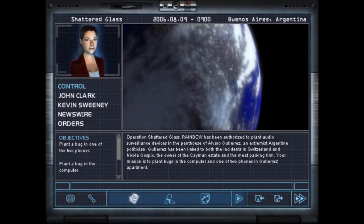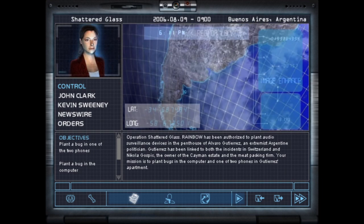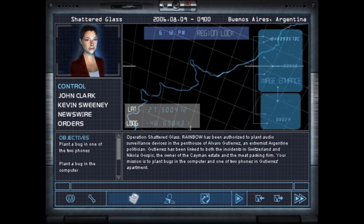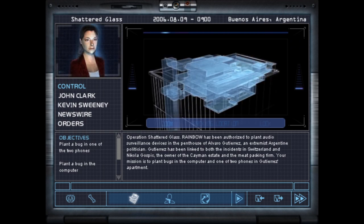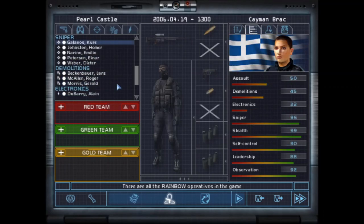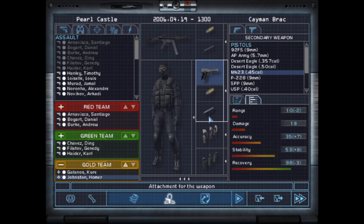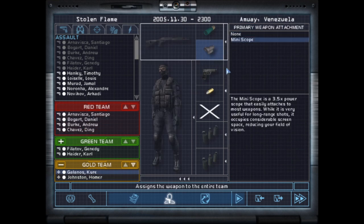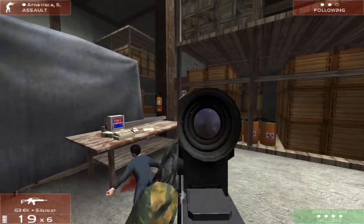Before every mission you'll need to pick your team, pick their gear, and plan their routes. Raven's Shield gives you a ton of flexibility in this regard. You have a huge selection of operatives to choose from who have different specialties and stats, and for each person on your team you can completely customize their loadout. So if you want your sniper squad to carry shotguns, you can do that — just don't expect good results. The amount of customization afforded to you is impressive, but not everything is made equal.